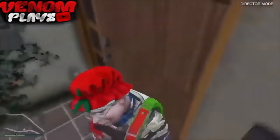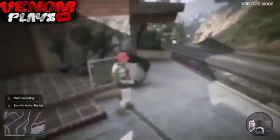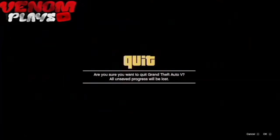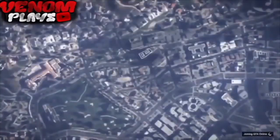Once loaded into Director Mode, hold down on the D-pad and go to Story Mode. Once in Story Mode with your outfit, go to Start, then Online, and load up an invite-only session. If you've done everything correctly, you will load into Online with the outfit you got from Director Mode. If not, something may have been blacklisted that you missed.